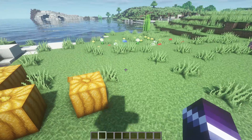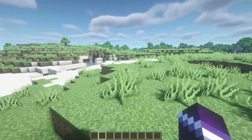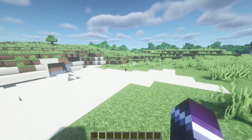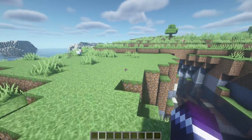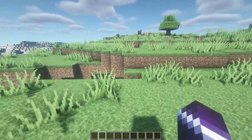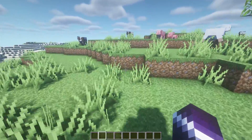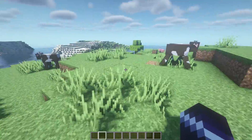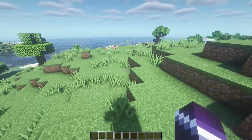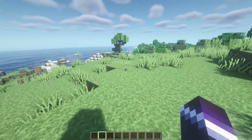Today we will be going over how to prevent, trace, and fix griefing — players stealing or destroying property of others. Now, if you have a faction server or anything like that, you want people to blow up each other's stuff. But if you just want a regular, safe, nice SMP environment where people are just nice to each other and don't blow up everyone's house, then you want to prevent people from actually griefing.